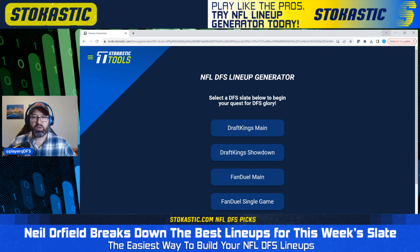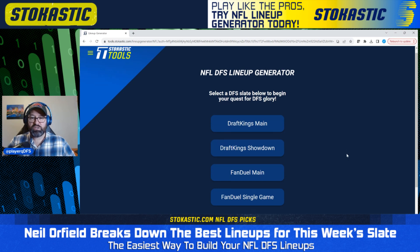If you're new to the lineup generator and haven't already signed up, the link is in the description of this video. It's only $14.95 per week. That includes DraftKings, FanDuel, main slates, every primetime show on the slate — all included in the lineup generator for just $14.95 per week. You only get lineups that are positive EV according to these stochastic sims. These have been run through tens of thousands of sims, and these are lineups that have come out profitable over the long run. Fantastic tool for just $14.95 per week. Check it out.